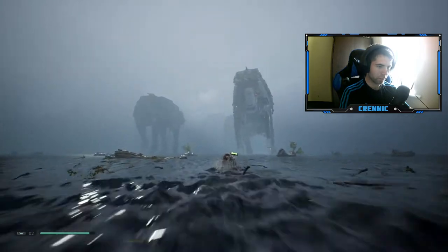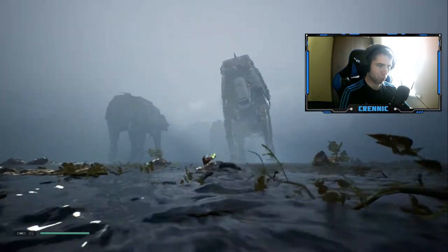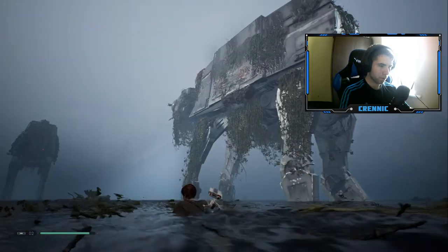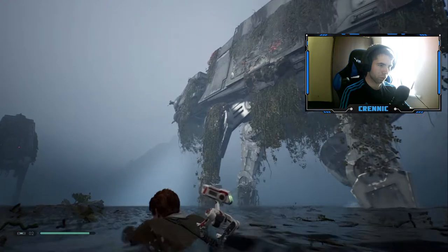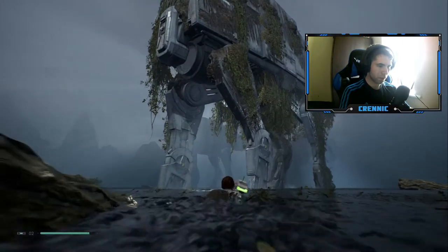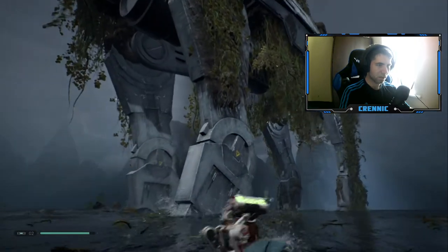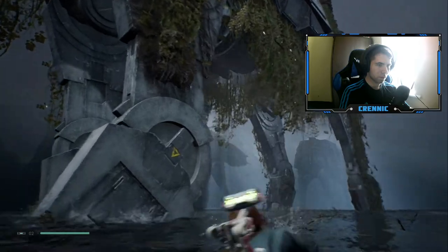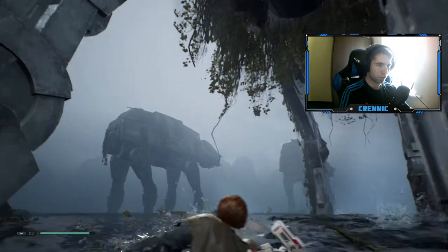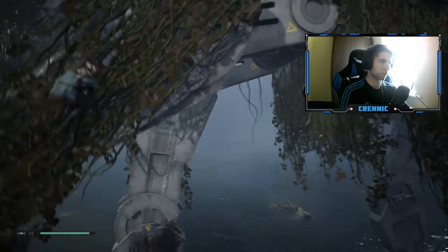We can swim. Just not entirely sure if going towards the AT-ATs is necessarily a good idea. Yeah, the game is directing us to look right at this AT-AT. I think the game wants us to go on the AT-AT. How do we do that?